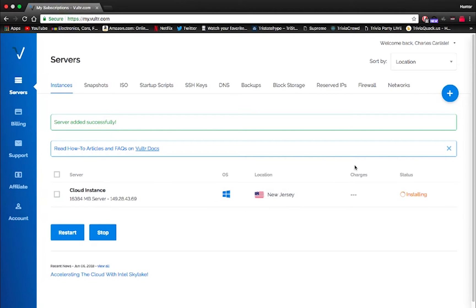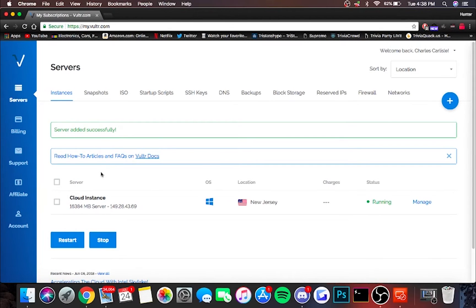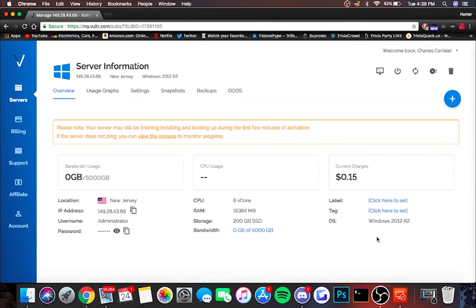Now this is going to take a second to deploy, so I will see you guys in just a moment. Once your instance is deployed, go ahead and click cloud instance right here. Now once your instance has deployed, you're going to want to download Microsoft Remote Desktop — I will put a link in the description below to make it easy.